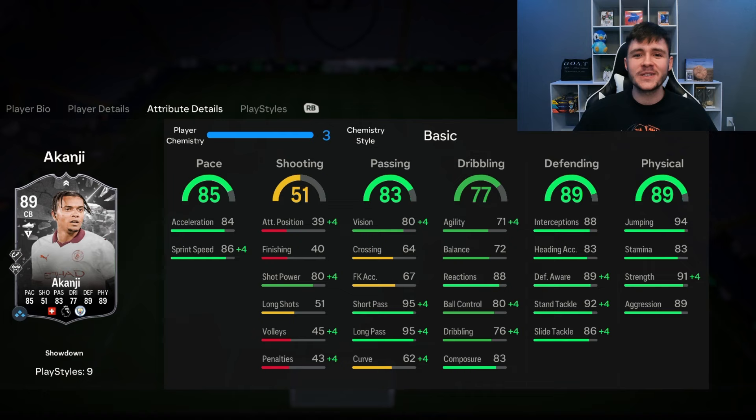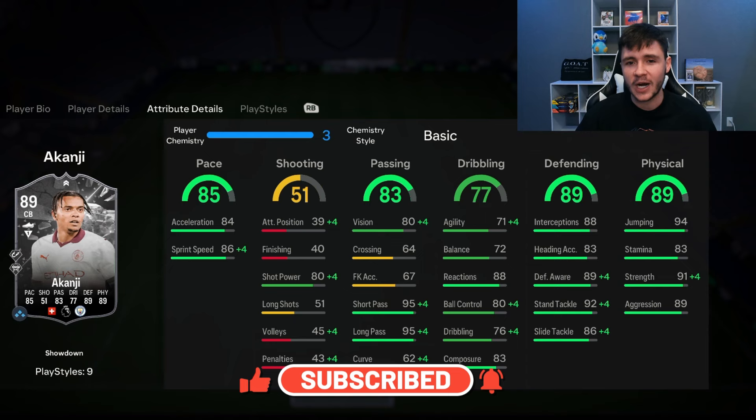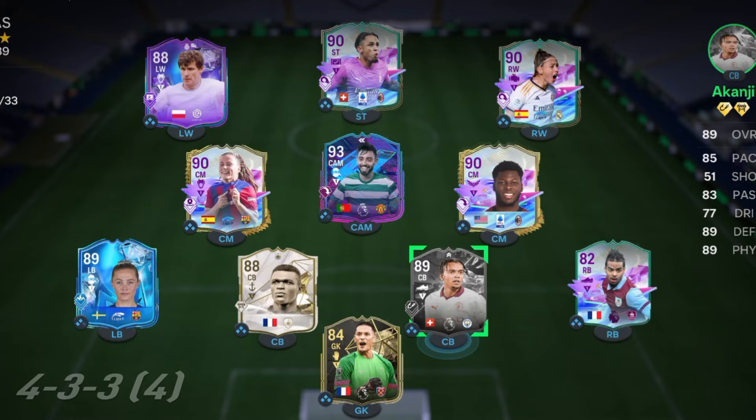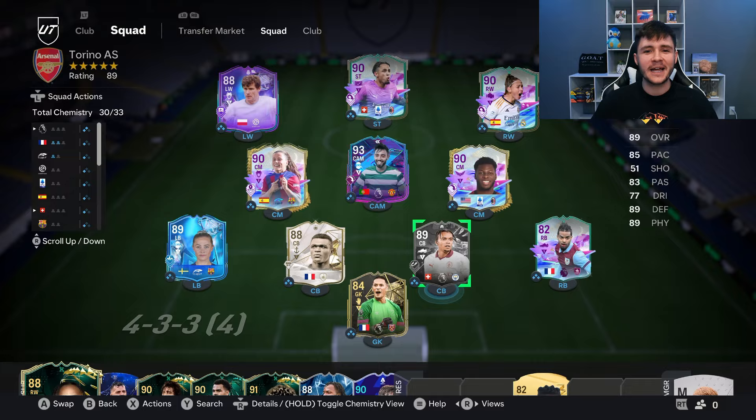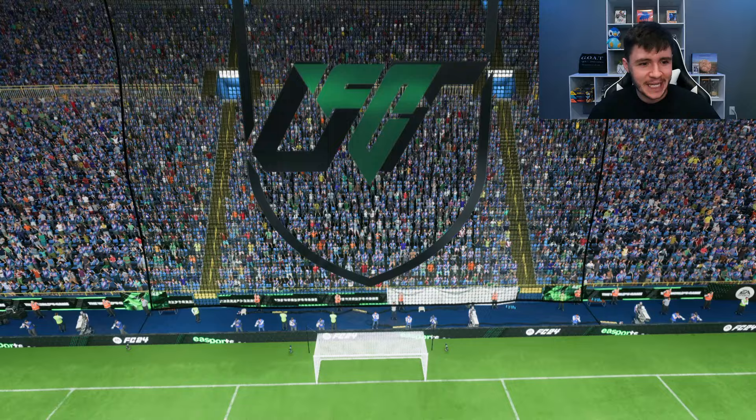If you guys do enjoy these FC24 player reviews, go ahead and do me a huge favor — leave a like on today's video and also consider subscribing to the channel if you are new. It would be greatly appreciated. This is the team we're going to be using in Fut Champions to test out the new Akanji card. We're obviously going to incorporate him as a center back in the 4-3-2-1 formation. So without further ado, let's jump into game number one and see how good this card really is.